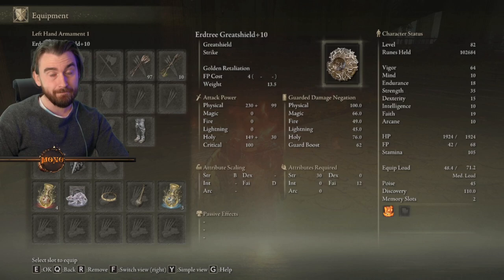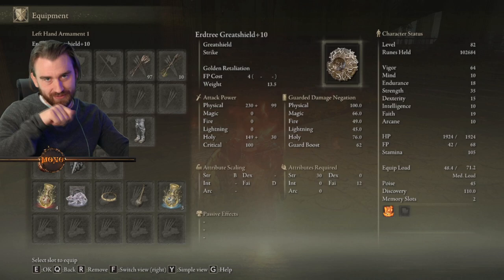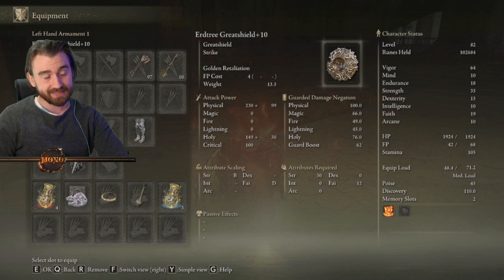The tenth somberstone — the easiest way to get that is from the Mohg area. If you've ever seen any farm guide for Elden Ring, you'll know there are some bird things that run around. You shoot them with arrows and they die and you get like 11,000 runes. In that place there's also the Dragon Somberstone — whatever it's called — so you get the tenth one there. At this point you can easily get a plus 10 unless you've used that somberstone on some other weapon.